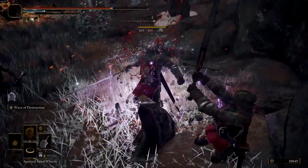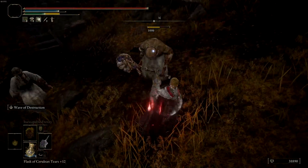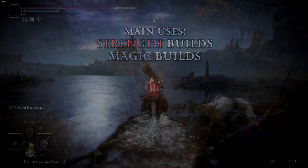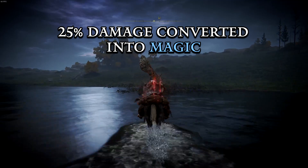Attacking with a heavy attack on this weapon will also produce a small shockwave in front of you. Using this in combination with a heavy strength build can prove to pack quite a punch when fighting enemies that have high block or can be staggered easily. This weapon can also prove useful for magic builds, as 25% of the damage it deals counts as magic damage.